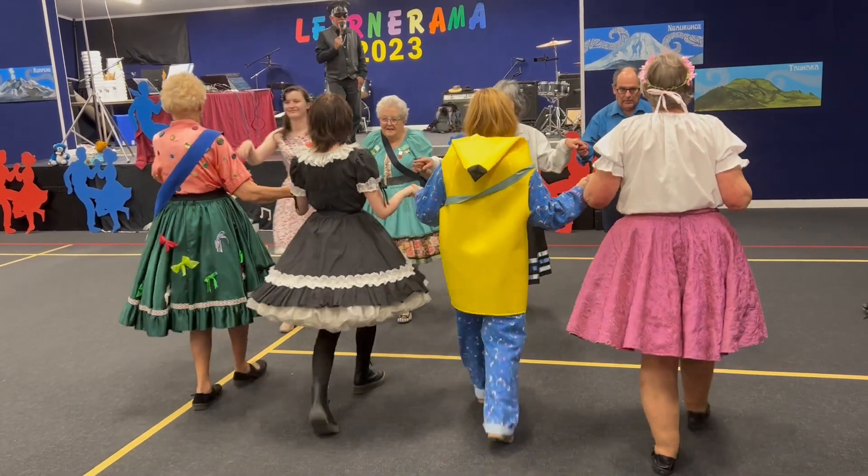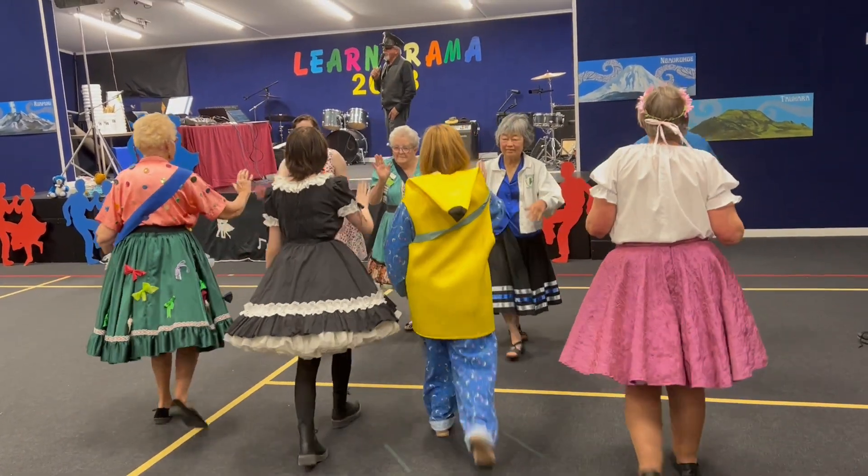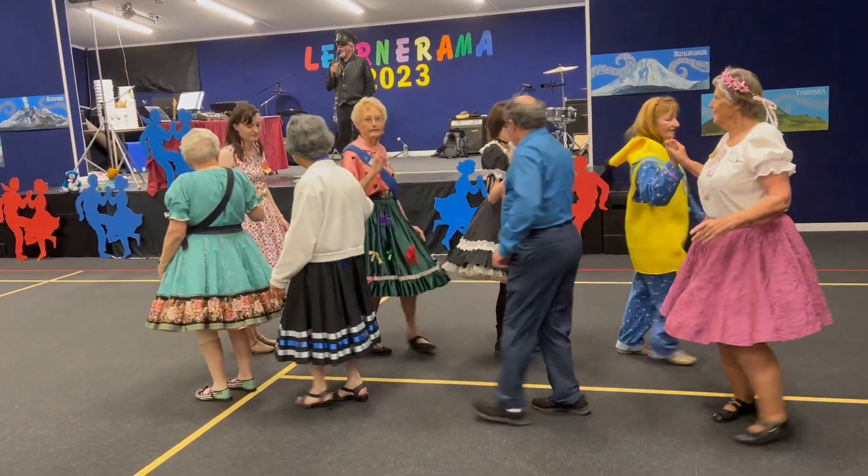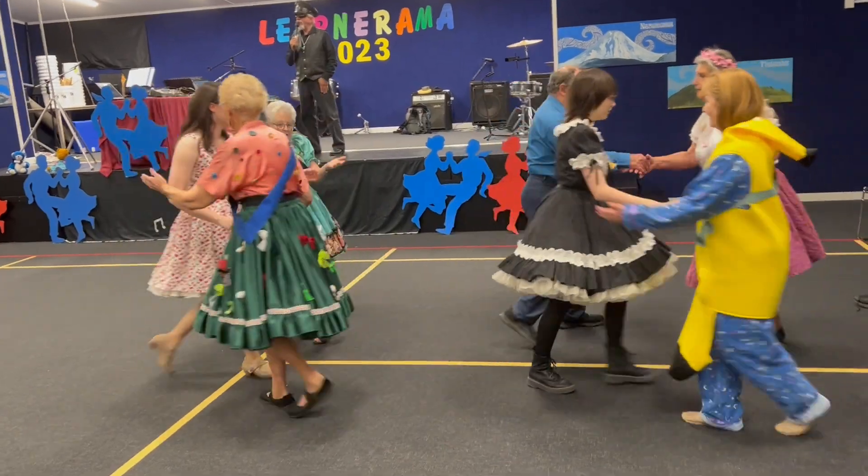Lines up to the middle and you come on back. Do a touch one quarter. Column circulate. And the boy run right around a girl. And a rattle in through, turn that girl.